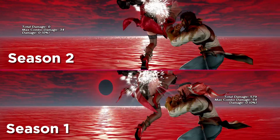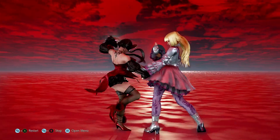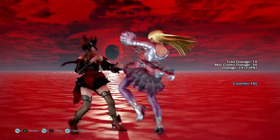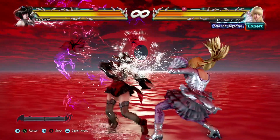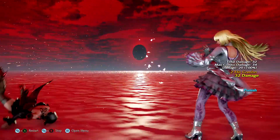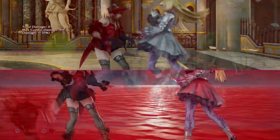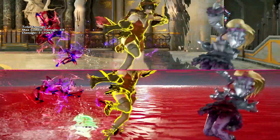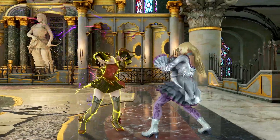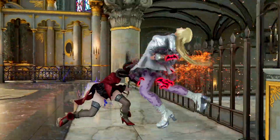FFW to dark wave is now a tighter block string. QCFW1 is now safe on block, but can be interrupted by 12 frame moves. QCFW2 trades with jabs in Eliza's favour and is minus 13 on block. EX dark wave is interruptible only by rage art and leads to the aforementioned mixup on block. When considered in conjunction, the FFW2 and EX dark wave buffs really improve Eliza's approach and mixup game.